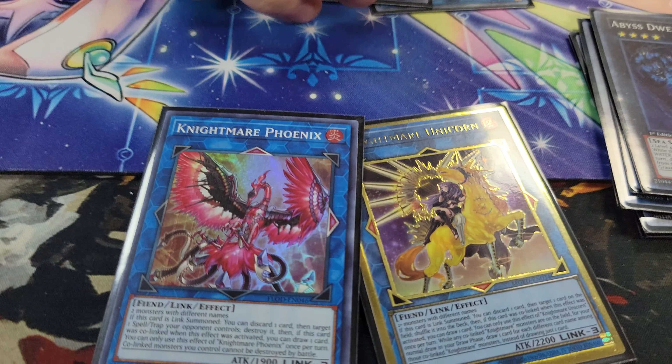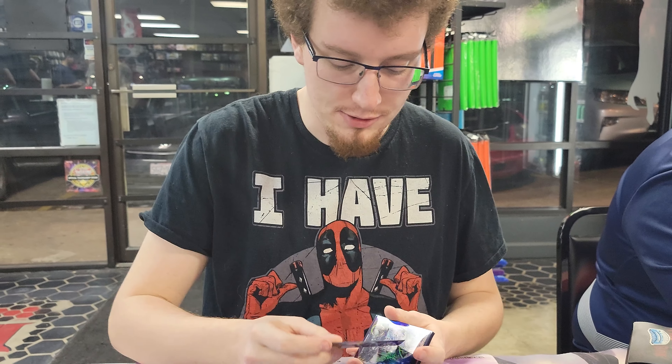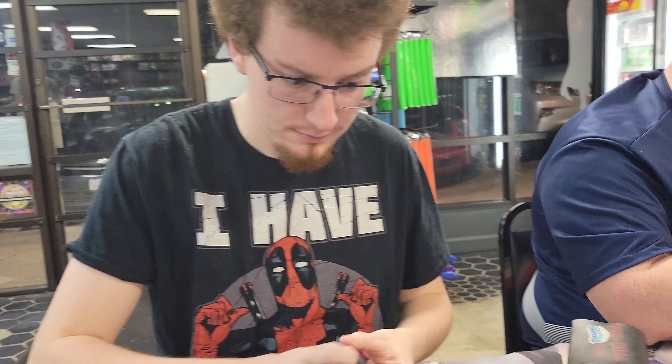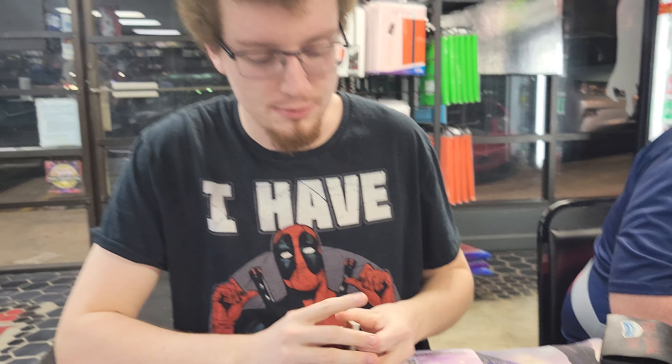And then we have Nightmare Unicorn and Nightmare Phoenix. Don't really want to go into these because you want your Dinomorphia monsters to float and gain more advantage. But theoretically, if you want to pop something annoying like Teekaboo, they're there.